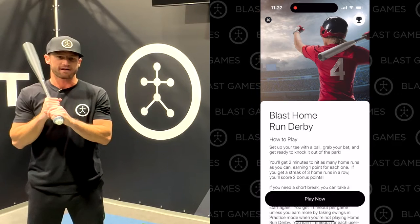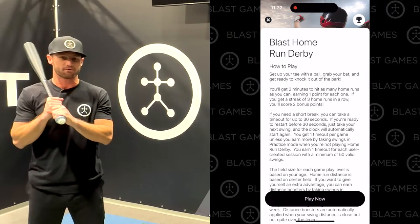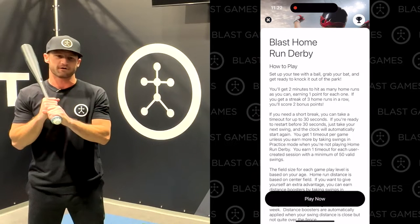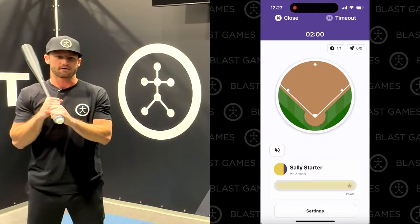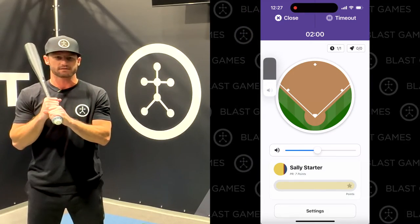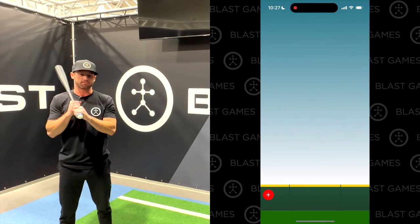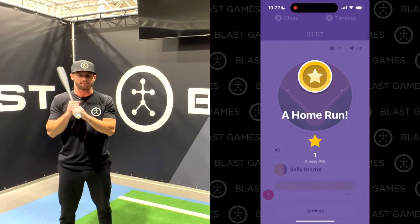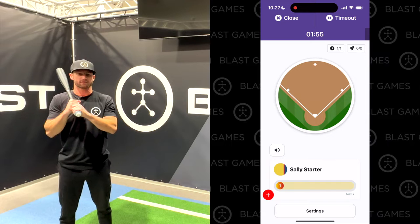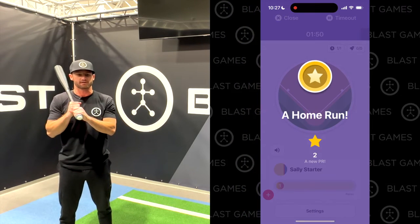On the welcome screen you'll find a complete set of details on scoring and how to play the game. It's simple, easy, and most of all fun. Go ahead and tap Play Now to get started. For the best experience we recommend you turn up the volume on your mobile device. The game will start when you hit your first ball. In the app you'll see your ball fly and you'll get audio feedback so you can swing without needing to look at the phone. You'll have two minutes to score points by blasting as many balls over the fence as you can.